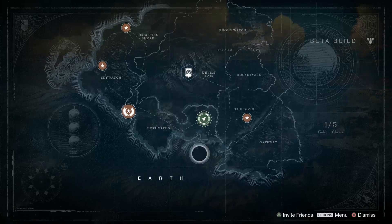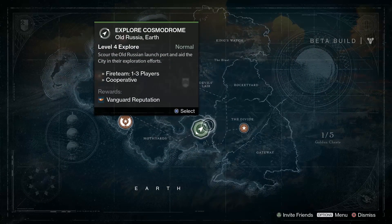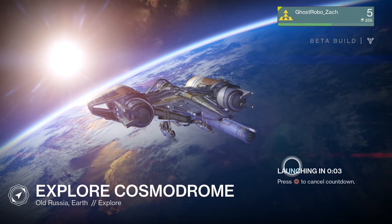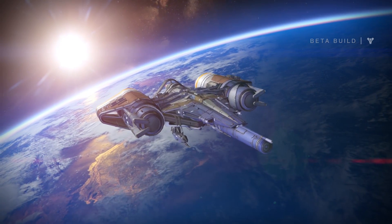This time I want to head back down. We have the Devil's Lair but I'm not level 6 yet, so I would rather get there first. Let's get some Vanguard reputation. Let's head to the surface, let's level up, get some more Glimmer, and let's continue our Destiny.